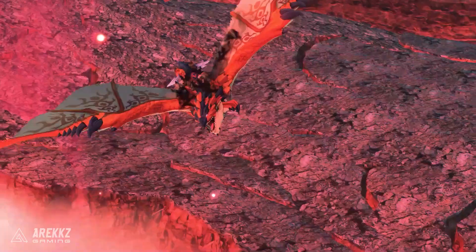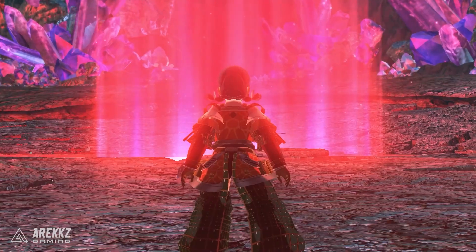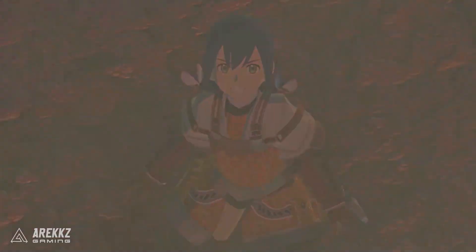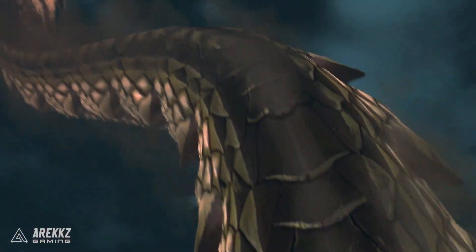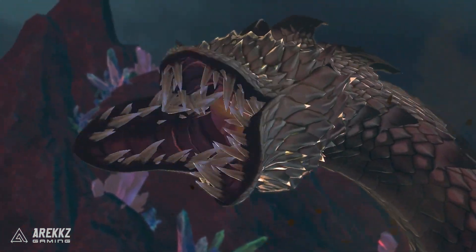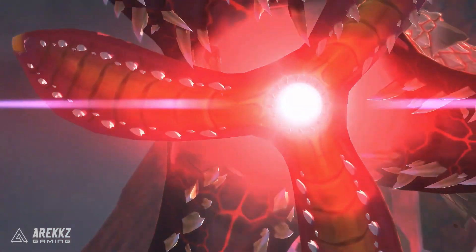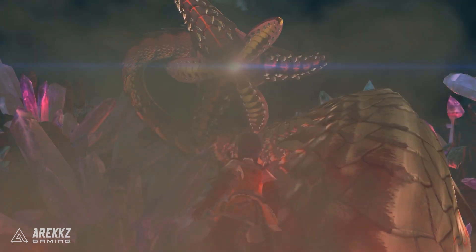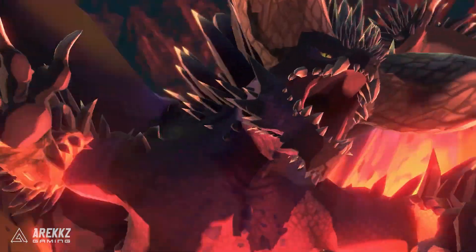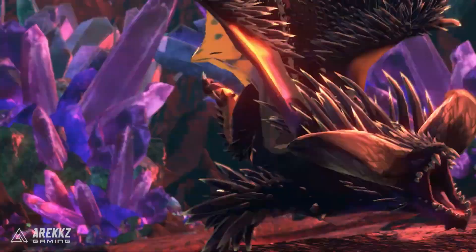Now for those of you that played Stories 2 you'll be familiar with this, but for those out of the loop, Altura does not begin life in this majestic form. Altura actually begins her life as a larval-like worm that can travel anywhere throughout the world. Altura does this by creating giant sinkholes which will destroy anything above them in the process, including villages. Altura will also feed on Rathalos in order to become strong and reach adulthood, which is one of the main reasons for the perceived Rathalos migration in this game.